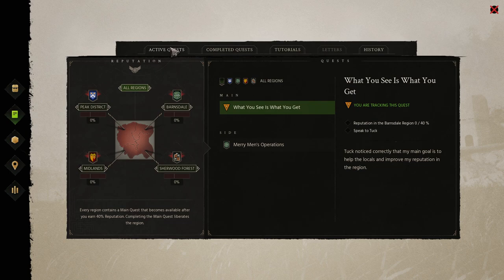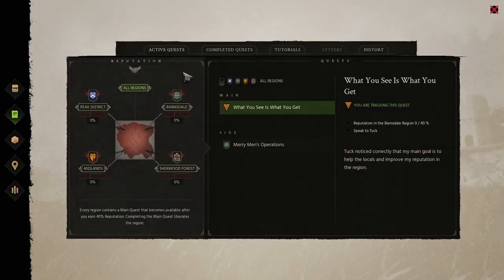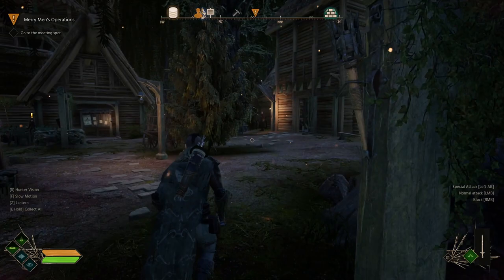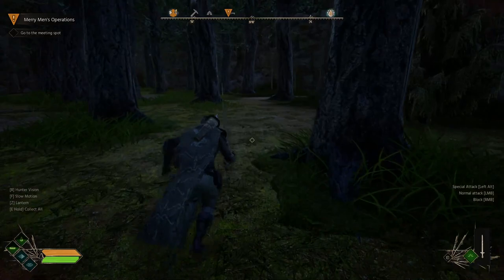We can press J to open up the journal and go to Active Quests. We're currently tracking the main quest, which requires us to build up reputation, but we also have a side quest here: Merry Men's Operation. To track it, press J, click on the side quest, and click Track Quest. When we go to the map, we'll see a new icon for the quest we're now tracking — it's in our compass and we know exactly where to go. Then we need to head out and meet Little John, who's going to teach us combat.